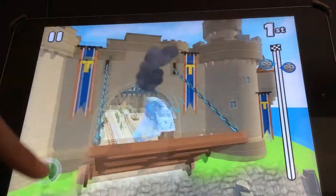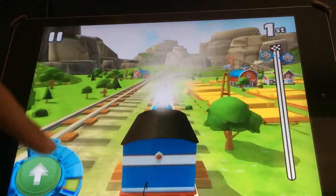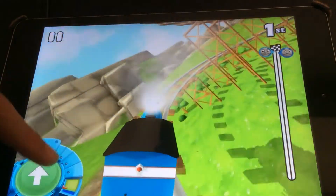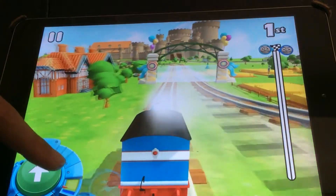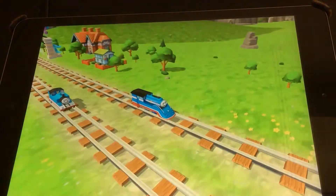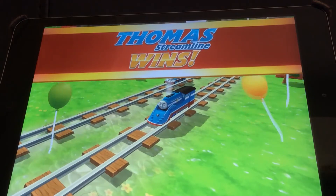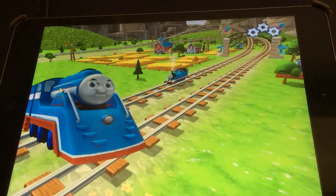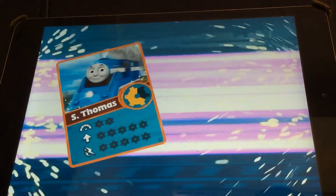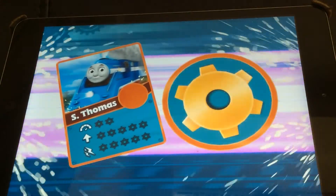Lightning booster for Streamline Thomas — he's way in front now. Thomas uses his rainbow booster. Oh, it's so close! Streamline Thomas is just edging it. Who will win? Streamline Thomas — yes! — has a lightning booster to sneak in at the last second to win it! Streamline Thomas wins! Woo-hoo! And gets his cog! Well done, Streamline Thomas!